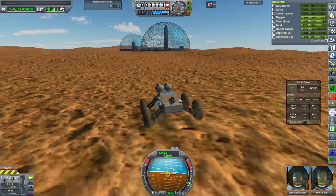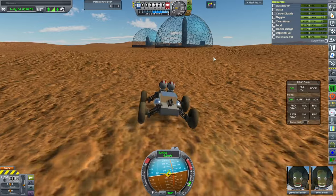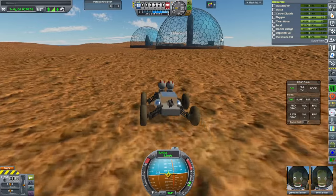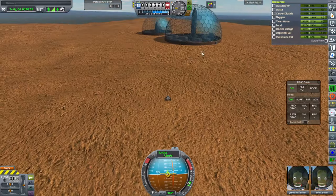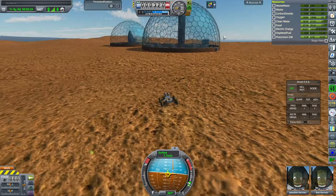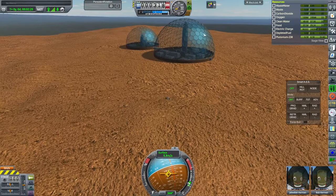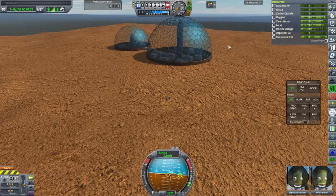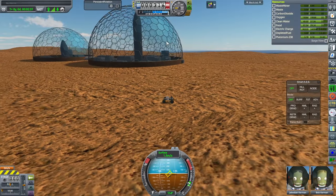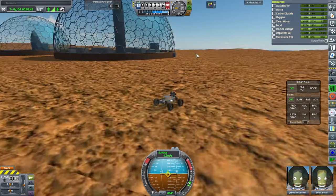I decided that one logical component of a potential habitat would be leftover Starship bits. As far as the domes are concerned, I insisted that the hexes would be potentially Starship-friendly — in other words, they could fit inside Starship. Somebody said those would be pretty heavy to launch on Starship, but maybe just the frames would be launched in Starship and then the glass portions would be made locally.